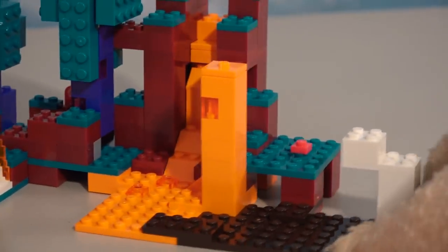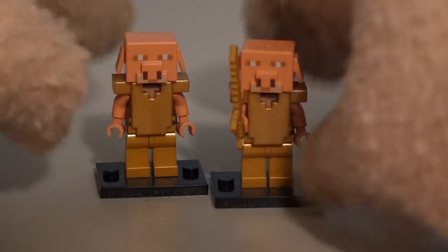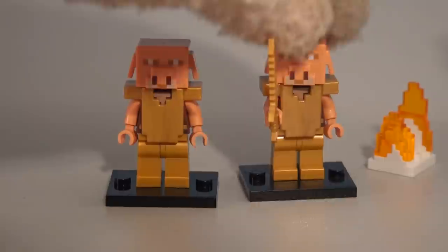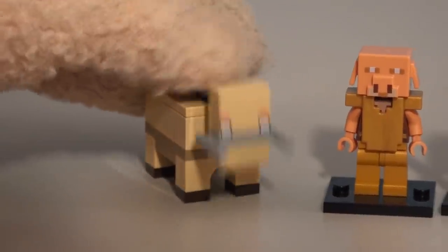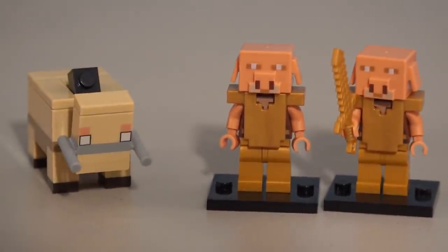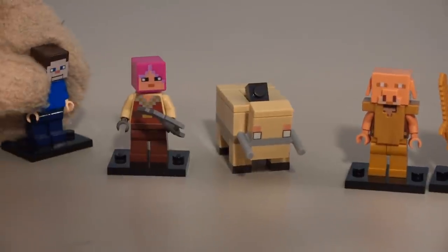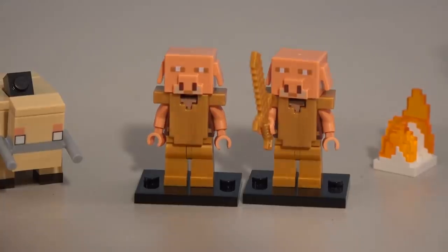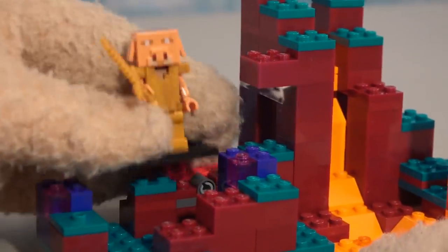Check it out! We've got this crazy Nether biome set complete with aqua purpley looking trees, lava flowing down, and all kinds of crazy goodness. We've got some fire to put some enemies in. We've got the new piglins — oh boy, those are cool. And then we get their little pet called the hoglin — oh man, look at this, his head goes up and down! And the human figure with this set is this girl right here who is the huntress.